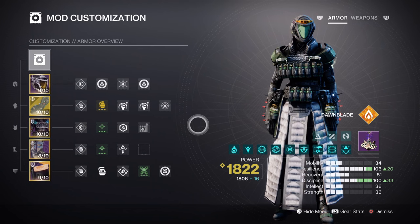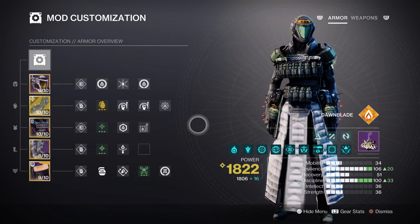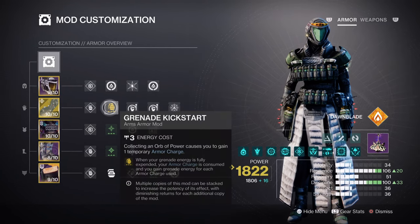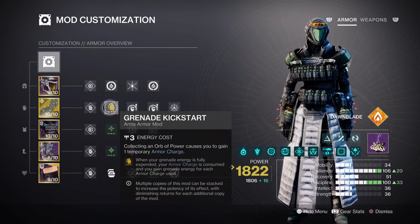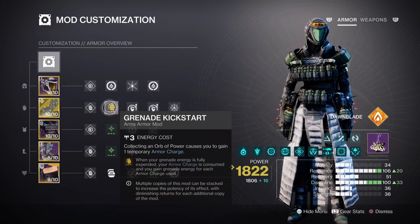Discipline at tier 10 will grant us a 37-second grenade cooldown when using Fusion Grenades. As this will be the key stat that benefits us the most, it will be important to expand this area with additional mods. Grenade Kickstart will grant us a 34.4% energy return and 4 charges applied, which will be enough given the current cooldown rate. If you use another grenade type with a base of around 2 minutes, then applying Distribution, Bomber, and Absolution mods will be required.